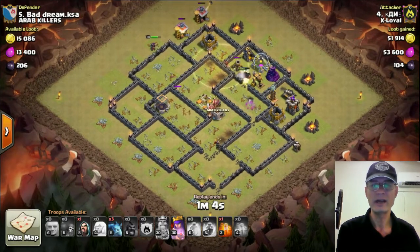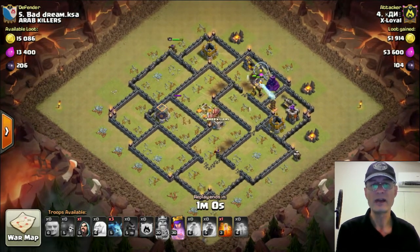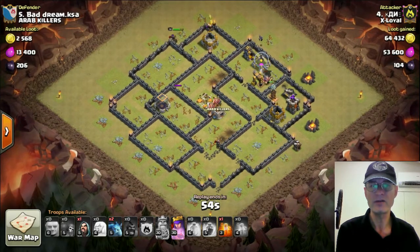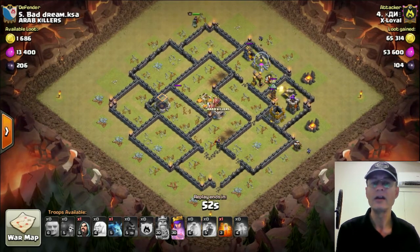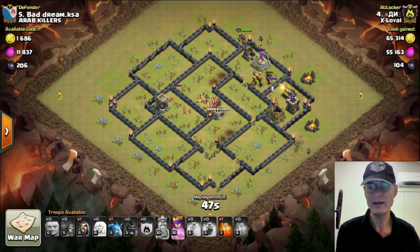No more Heals. The Healers are about to go down to the Tesla on the right-hand side. His King has gone down and his max-level Queen is the only thing left. Shortly after, the Hogs and the Giants will be taken out by the Wizards, Teslas, Cannon, and Archer Tower — because there's no Heal for them, they're not going to last the way through.